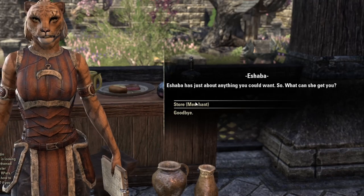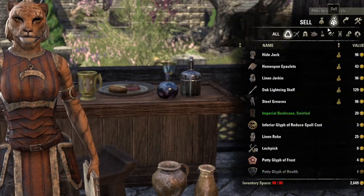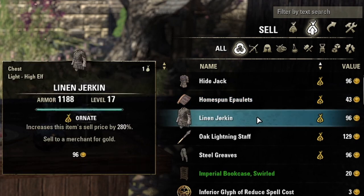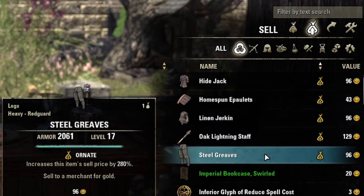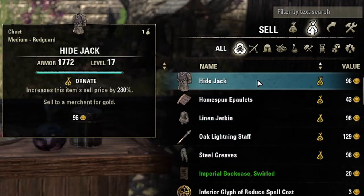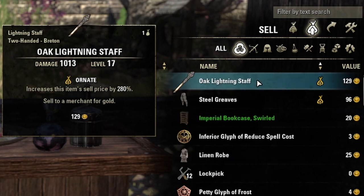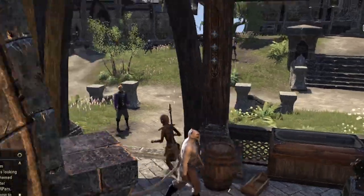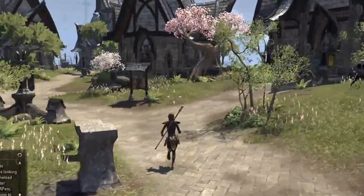Sell the ornate items that you get to the vendor. Some gear you pick up will have a little bag icon next to the name in your inventory. This increases the value of an item by 280% at a minimum for common items — it goes up for higher quality finds, though I usually see this on white gear mostly. Regardless, it's a solid boost to your wallet, and early on that means a lot.